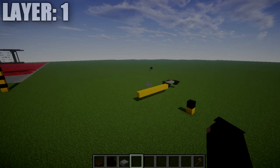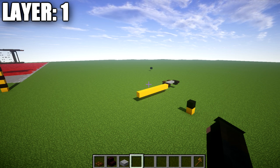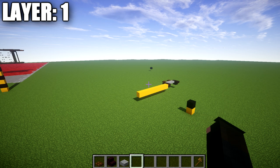Let's go ahead and move into our tutorial. We're starting with layer one. A few things I want to mention before we jump into this tutorial regarding the structure: this is a totally in-flight version of the aircraft. It is not intended to be the landed version, because the landed version sits at a slant and would require a completely different design to be realistic.